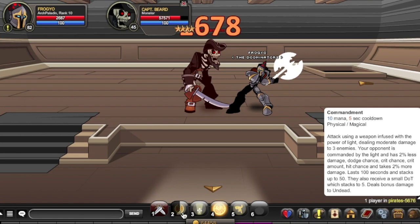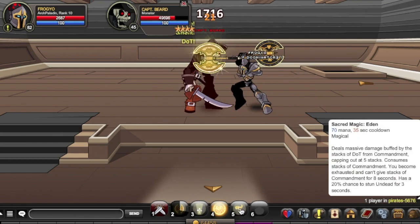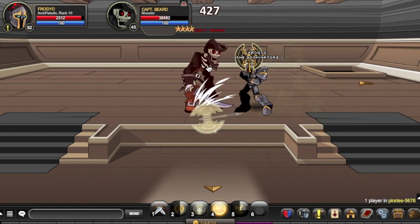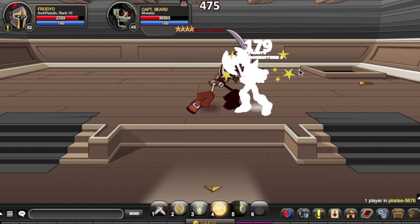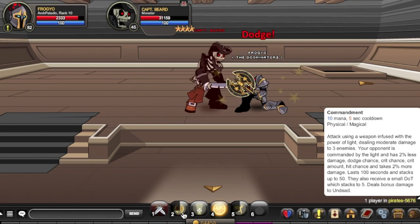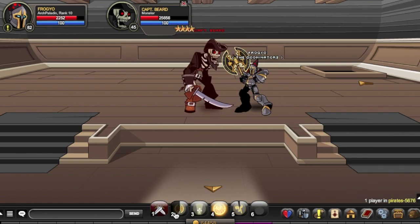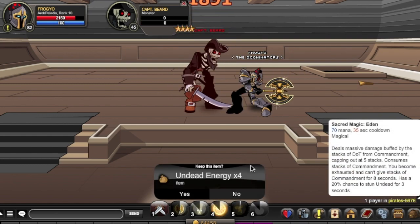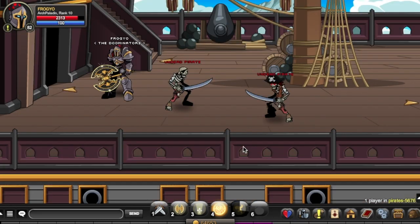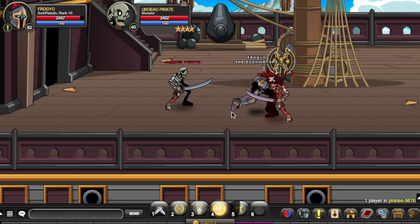Arch Paladin is a somewhat slow class but deals lots of damage to multiple opponents. In a room full of undead, just have fun — you can see 7k crits, and at max stacks that would be around 20-something thousand. It's an OP class overall. The class is very easy to farm; the only tricky part is some 1% drop rate items needed for quests, about 7 quests total. With devotion you can complete it in a maximum of three days.